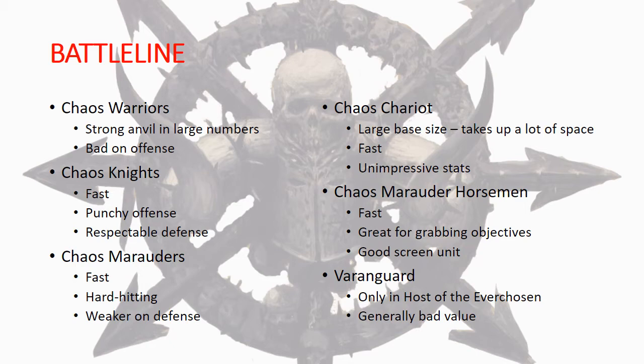Chaos Marauders are probably one of the best units for their cost in the game right now. They are very fast, hard hitting - not overly strong on defense with a 5+ save, but there are various ways in the army to improve that. They basically always make their charges: you roll 2D6 to charge and their lowest die becomes a six, and they're plus one on the charge, so you can make 11-inch charges all day.